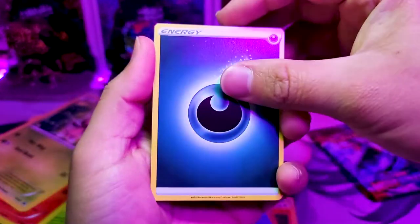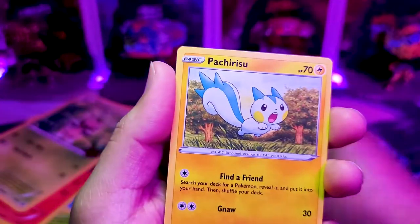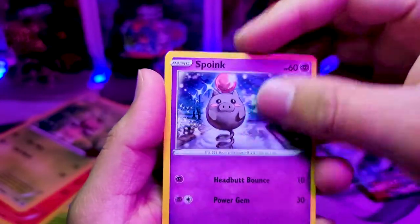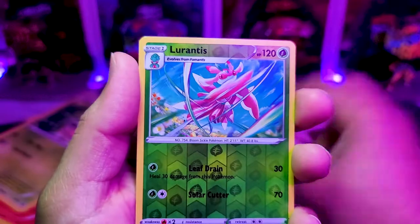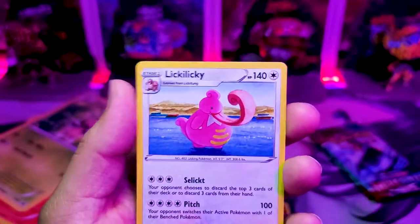These are my last three Battle Styles packs and this one's obviously going to have nothing. We got a Cheryl, Dubwool, Perrserker, Perrserker, Patchwork, Pachirisu, Tepig, Bronzor, Spoink, Gligar reverse, Leavanny, and of course we got nothing — Lickilicky.